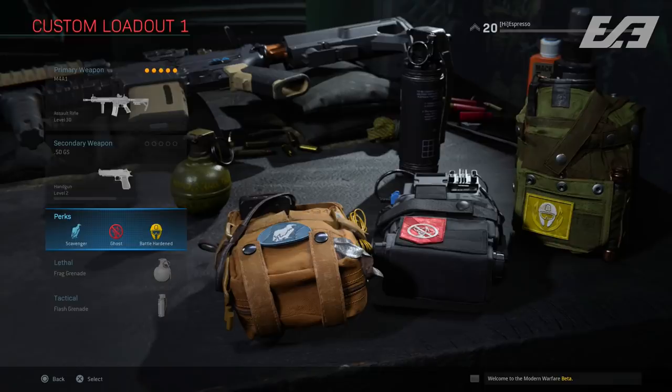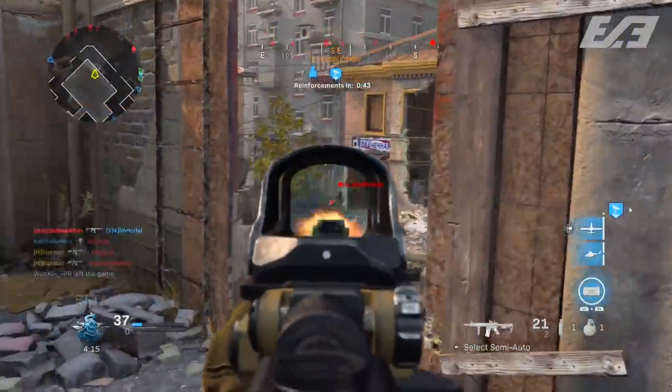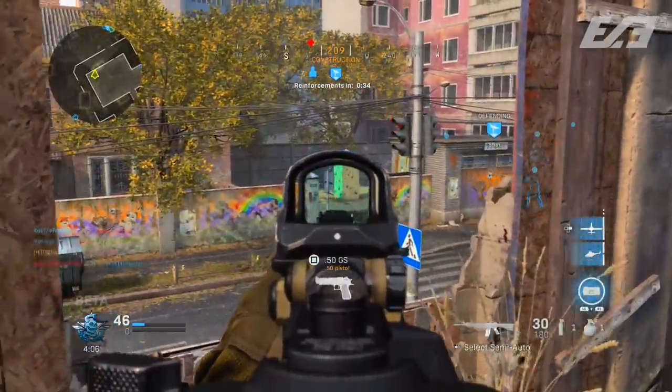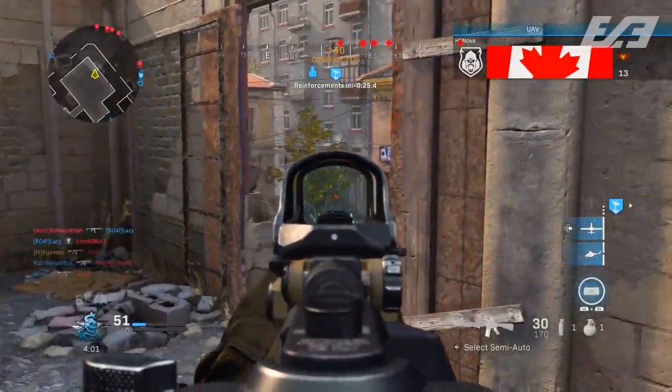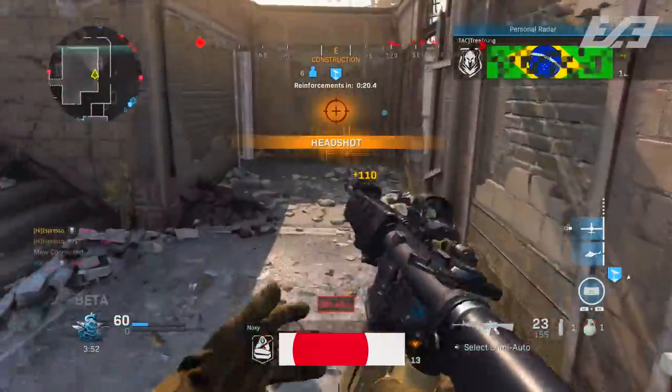The rest of the M4 class is finished out with a Desert Eagle as the secondary — I don't switch to a secondary unless I absolutely need to. For perks I run Scavenger, Ghost, and Battle Hardened. Ghost is probably the most useful — it works like old Ghost where you're not seen on the mini-map or radar even while sitting completely still. Battle Hardened I use because stuns are extremely abundant, they last forever, and I like decreasing their effectiveness when I get hit. Double Time is a very viable option instead of Scavenger if you prefer that.